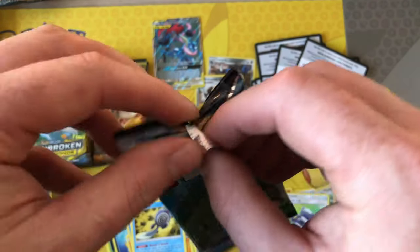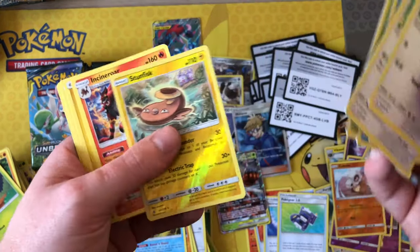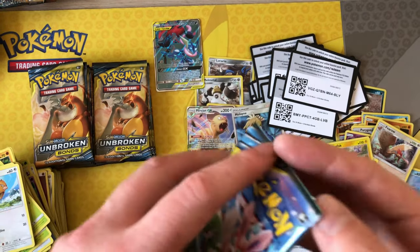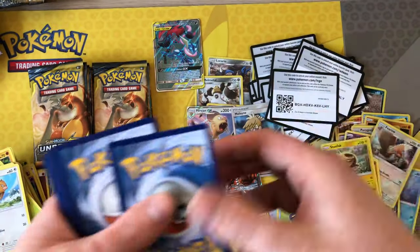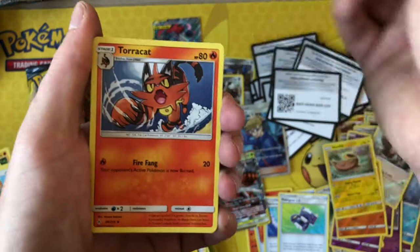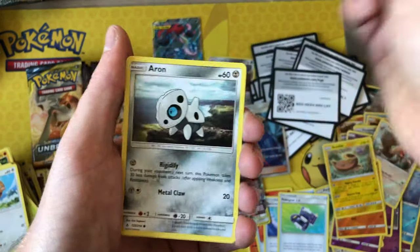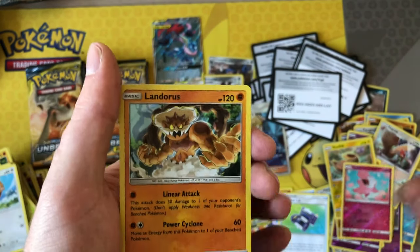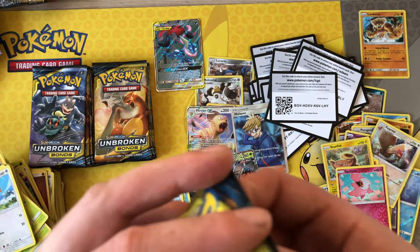The previous booster box started off so slow with hits and then picked up towards the end — hopefully these hits continue. One two three four five — and it's a Stormfront reverse, nothing really worth pulling out there. One of the cards I'm after is Golbat holo, I think — haven't seen it yet. White code again — Electric energy, Surprise Box, Torracat, Energy Spinner, Krabrawler, Goldish, Squirtle, Tentacool, Aron reverse, Spritzy — and behind that we have Landorus holo! Still need the reverse rare of that.